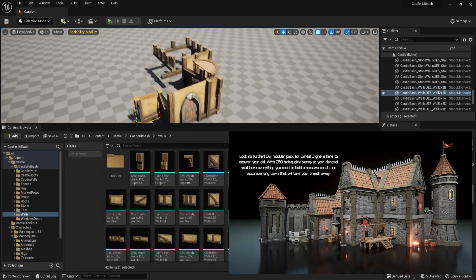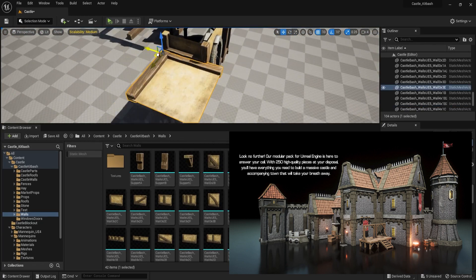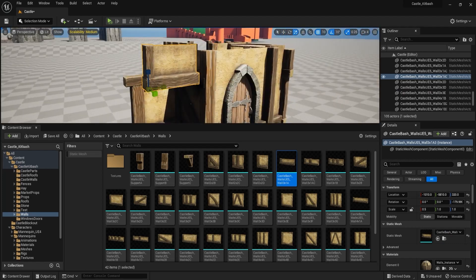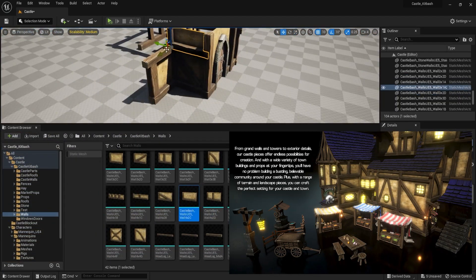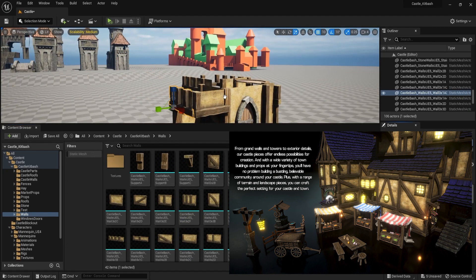Our pack includes a wide variety of items such as market stalls, wagons, food, crates, and barrels, giving you the flexibility to create a variety of different settings and environments. Each piece is high quality and highly detailed, ensuring that your final product will look professional and polished.